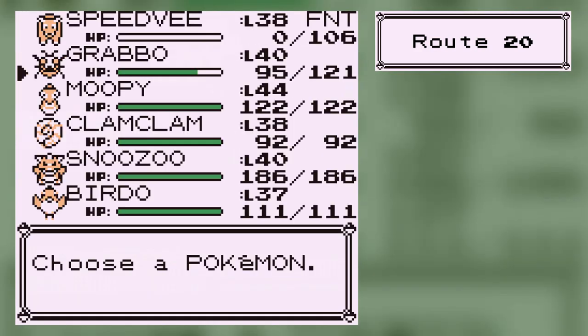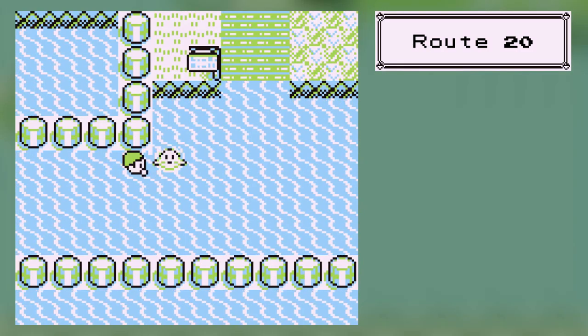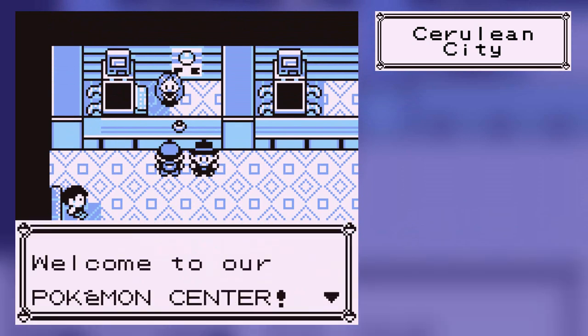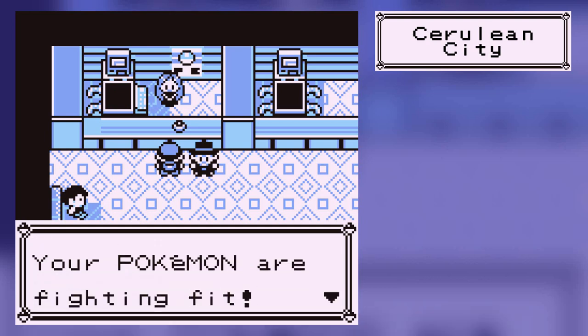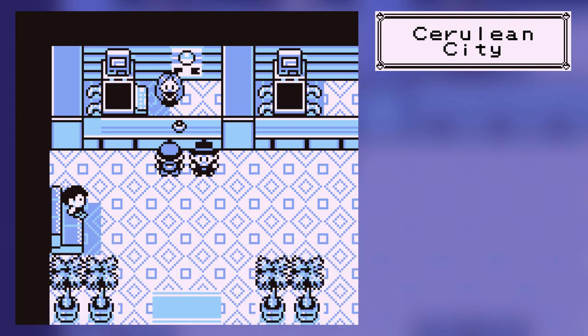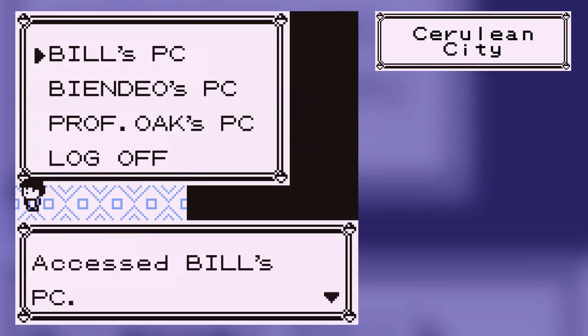Now, in order to get the next bird, we're going to need to fly to Cerulean City. Now if you want, you can go from Lavender, and that way you don't need to carry a Pokemon on your team that has Cut right now. I'm going to heal right now. What we need to do is get to the Pokemon Center on Route 10. I have to bring Dux out for one last time, because to be honest, I don't think you need Cut at all.